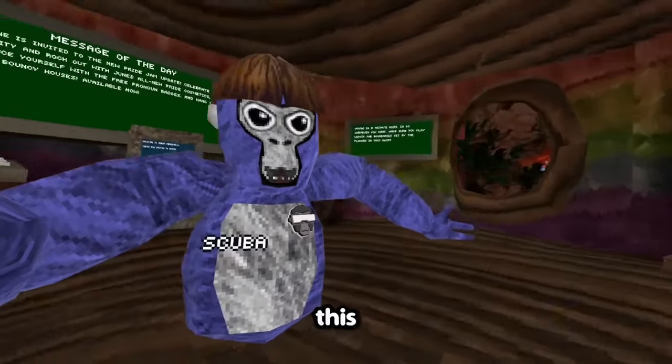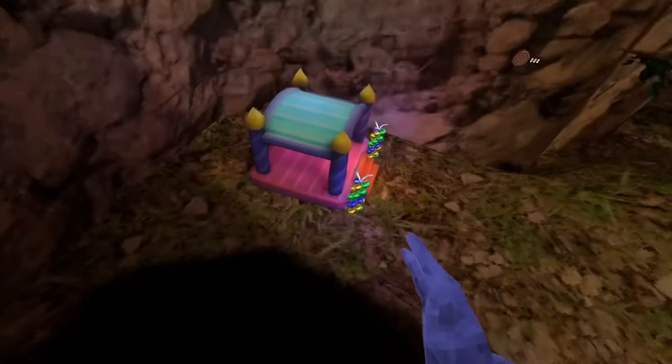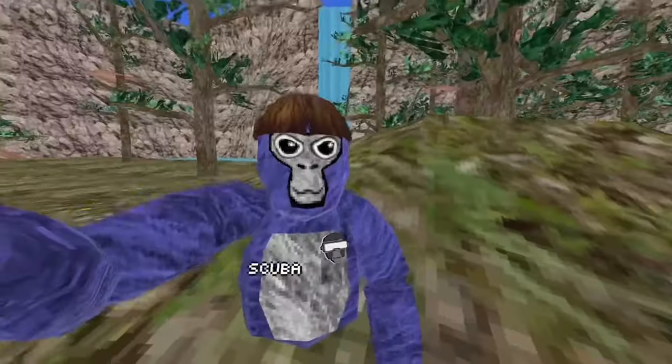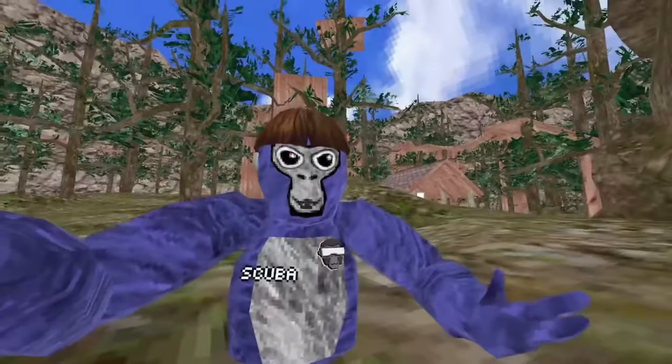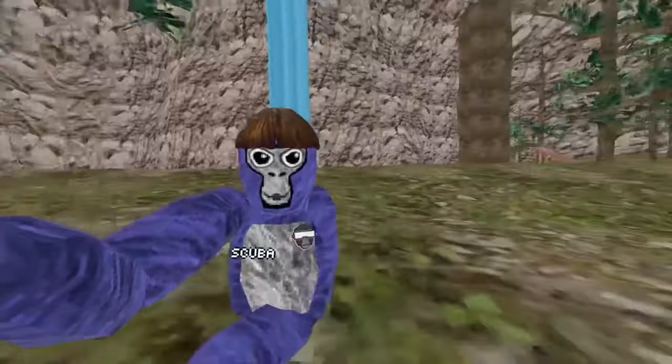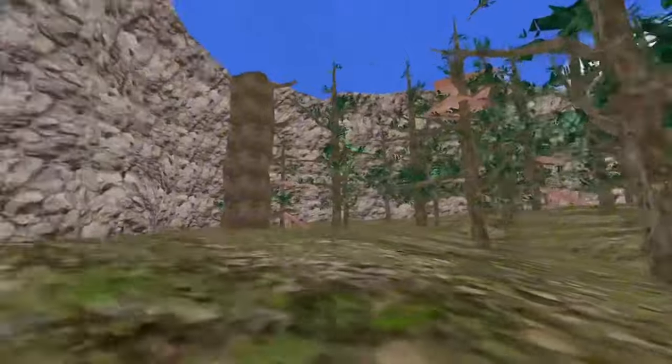Alright, and the next one — whatever this is. This is the monkey dimensions mod; you can teleport. Giant forest — wait, I need to do — oh my god. I thought I just fell through the map. I think I'm literally in a giant forest. I thought it was just gonna be like forest but enlarged. This is so cool — this is when the mods get cool. This would be the insane spot to practice branching. Oh, you see a hospital flip? Insane!